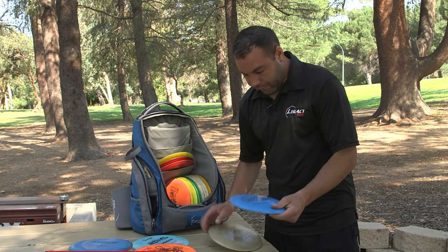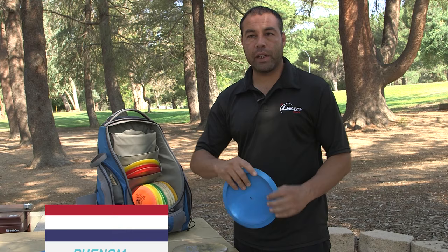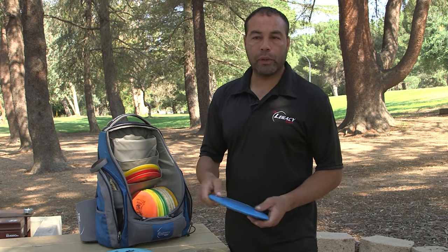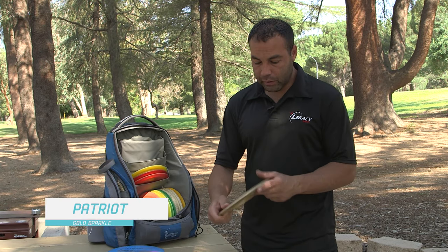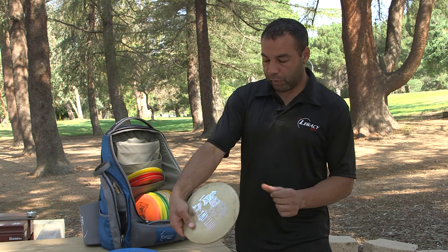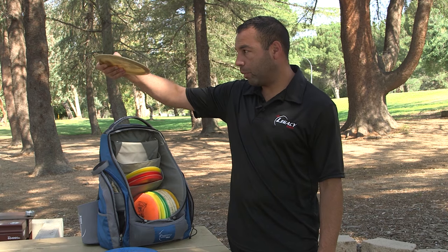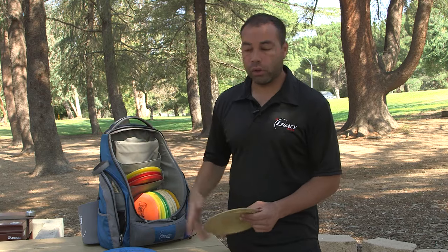I have my Phenom here, which I don't throw a whole lot, but when I get in the woods I have to throw hyzer flips through the trees — nice smooth fan-grip shots. I also have my Gold Sparkle Patriot. This disc goes really far with a lot of glide. It kind of flies like my most broken-in Rival, but if I crank on it, it'll hold the line for a little bit but slowly pull out of it, whereas my broken-in Rival holds that line a lot longer.